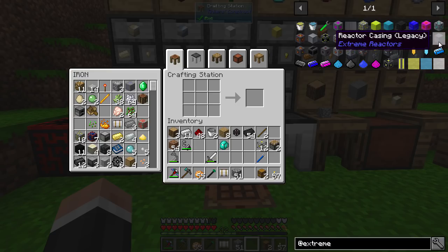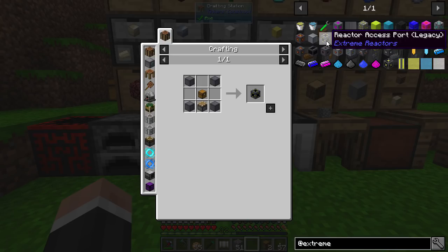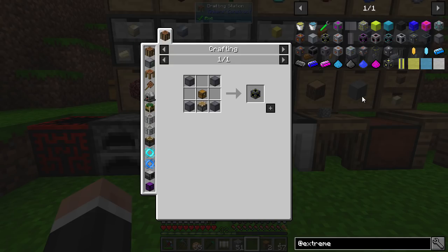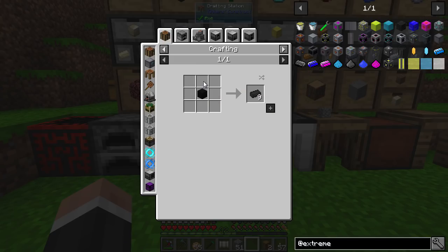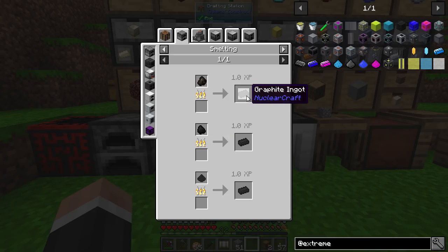What we will need to make is reactor casing. We'll need two reactor access ports — one in, one out. We will need a reactor controller and a power tap. We'll also need some control rods and reactor fuel rods. These aren't too bad to make, and the way you get graphite is basically smelting any type of coal — you'll get graphite.